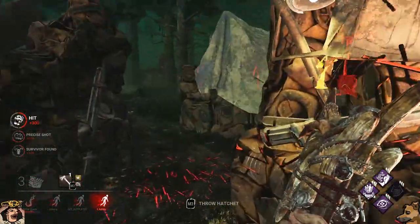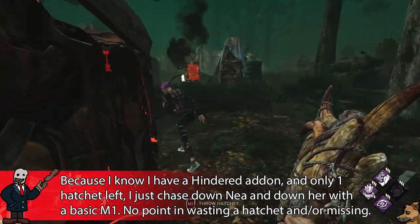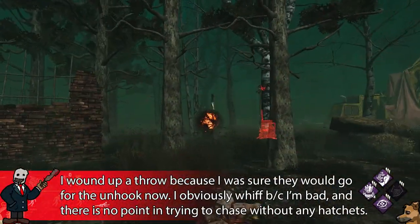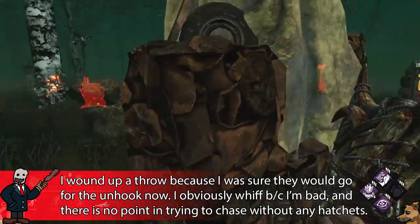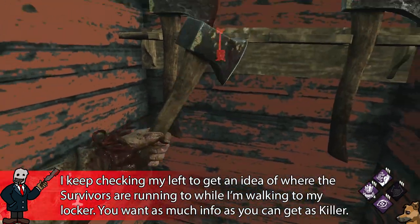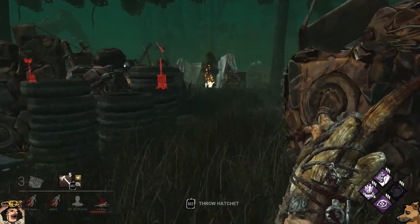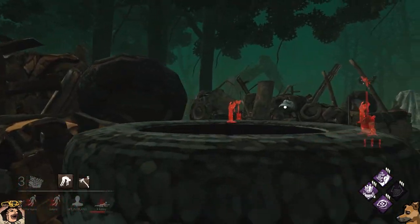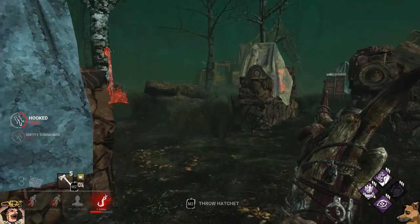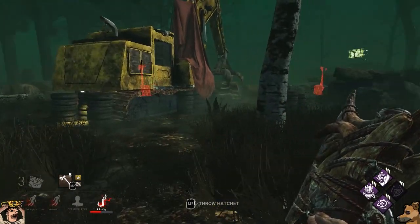If a survivor seems to be running erratically, try to figure out what exactly they're doing. Keep in mind that humans are drawn to patterns — it may look like erratic nonsense at first, but watch long enough and you'll find they're doing a pattern. This is probably the hardest to counter, but most players don't attempt it since a combination of serpentining and running strong loops is really the best way to avoid hatchets anyway.